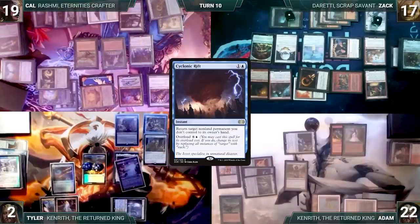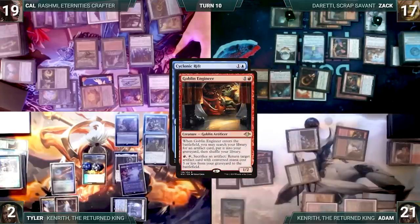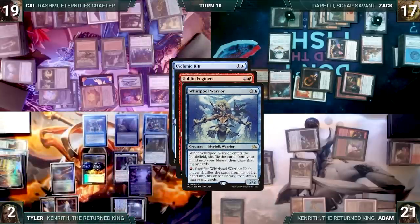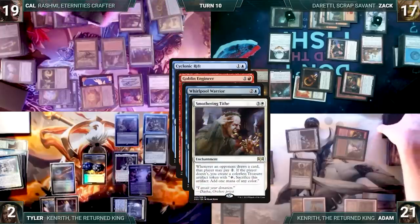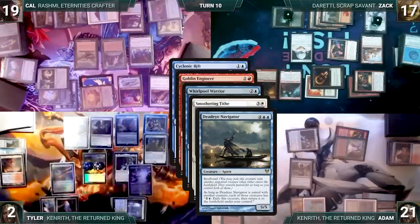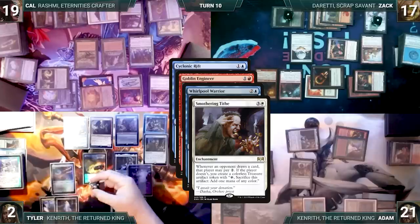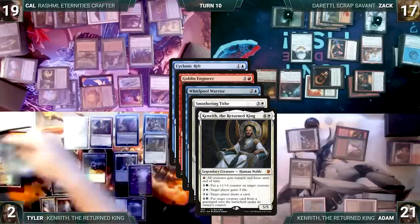Tyler's upkeep: mills seven through Mesmeric Orb. He draws, plays Command Tower, and casts his commander Kenrith the Return King. With Cursed Totem now off the battlefield, Tyler activates Whirlpool Warrior sacrificing it — each player shuffles their hand into their libraries and draws that many cards. Smothering Tithe triggers and Tyler creates 26 treasures. Tyler casts an overloaded Cyclonic Rift. In response Adam activates Kenrith's ability gaining five life, and Zack activates Goblin Engineer sacrificing God-Pharaoh's Statue. Tyler activates Kenrith's last ability putting Whirlpool Warrior back onto the battlefield — with Warrior's trigger on the stack Tyler activates Whirlpool Warrior sacrificing it again, everyone shuffles and draws. Smothering Tithe triggers again. Tyler activates Kenrith putting Dockside Extortionist onto the battlefield — Tyler creates 16 more treasures. Tyler then puts Dead-Eye Navigator onto the battlefield, pairs it with Dockside Extortionist, and creates an infinite loop of flickering Dockside to generate infinite treasures. He uses those treasures to activate Kenrith's ability over and over — causing each opponent to draw their libraries and lose the game.